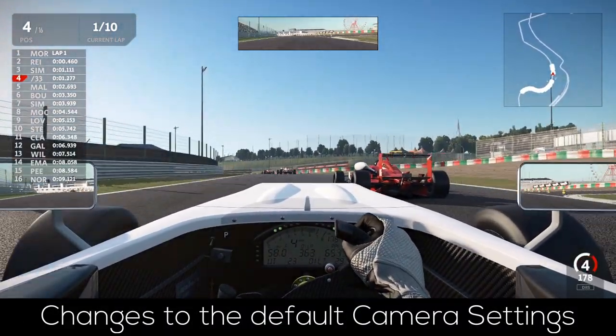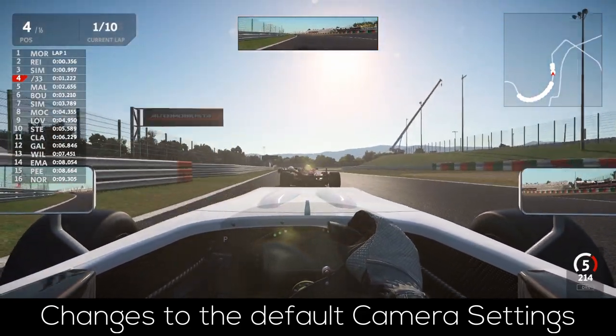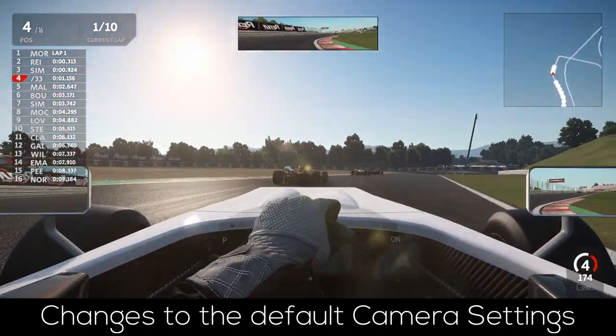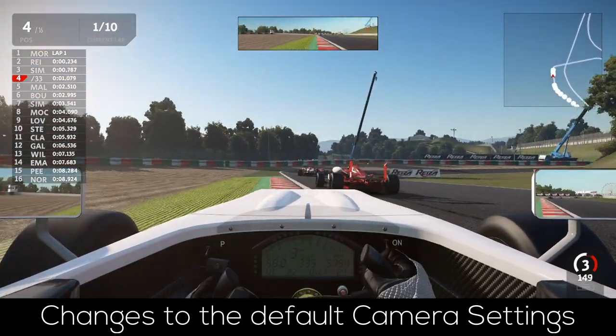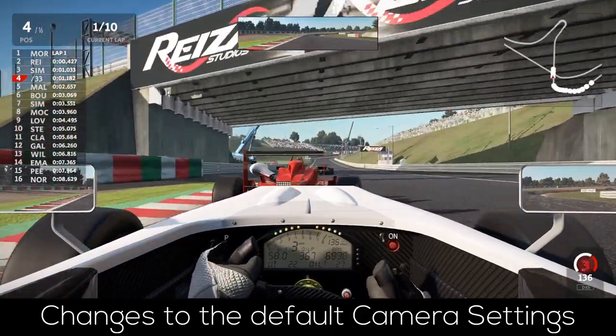Furthermore, the GeForce effect in the camera settings was also reduced from 50 to 25. This is rather self-explanatory, as the G-forces will now be less noticeable when in cockpit cam, which essentially means your camera doesn't tilt as much in corners as before.